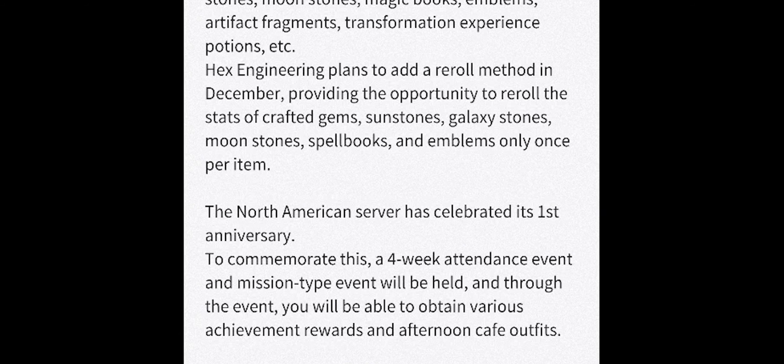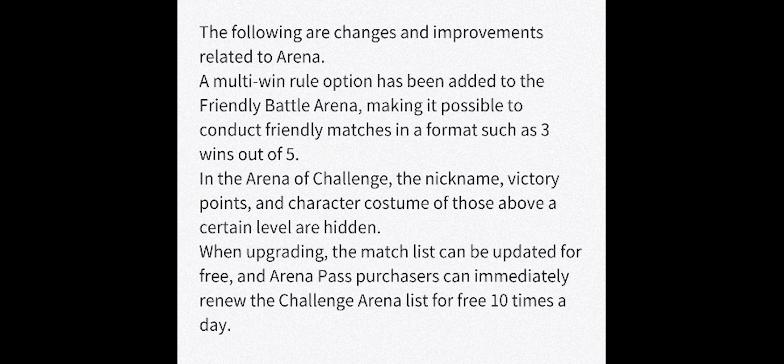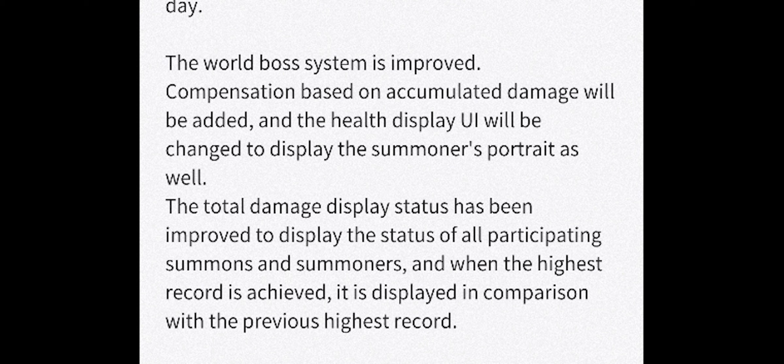Apart from that, they also mentioned the North American anniversary — a four-week event with various login events as well as events where you can obtain little cafe transport items. After that, there are various quality of life changes. A multi-win rule has been introduced to friendly battle arena, so you can set best of three or best of five matches. Another great feature for competitive arena is that the list of summoners you are attacking will be hidden — their outfits will be changed and their names hidden, so you can no longer avoid targeting friendly people or guildies. There are also some changes to the world boss where you can see the damage your full team deals, not just your four-person summoner team.